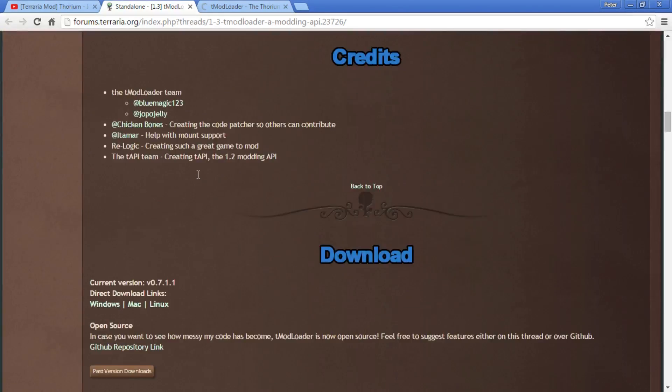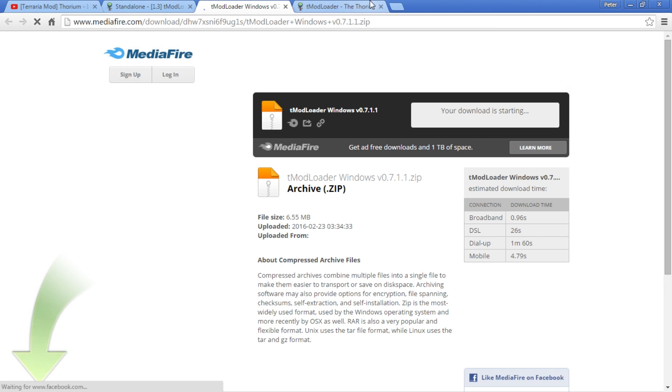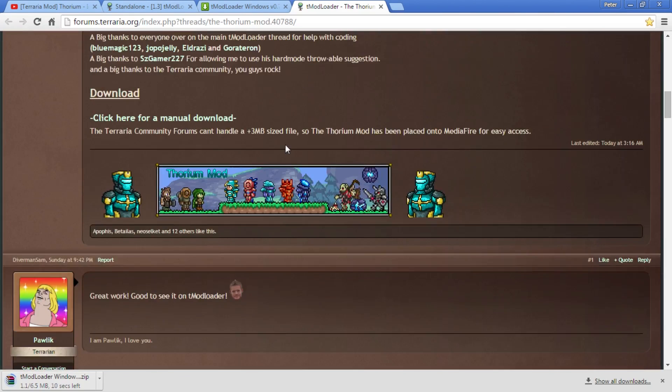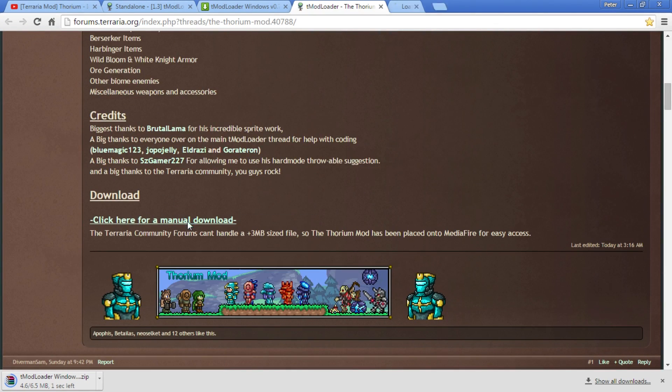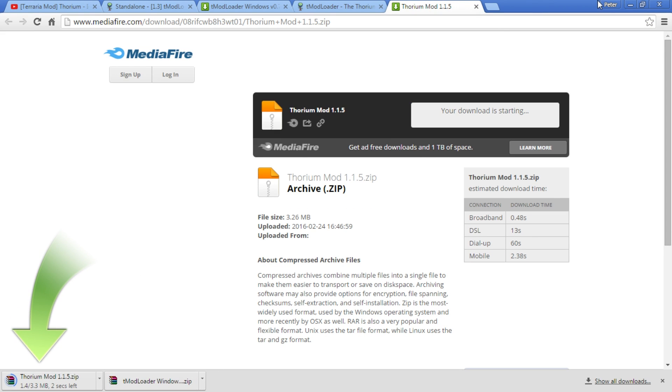I'm going to open both of these and scroll all the way down and download the version for your corresponding operating system. I'm going to download Windows. I'm going to start downloading that as I look for the Thorium mod. Manual download — I'll click that. So we're going to download the Thorium mod now. And there we go, we've got both of these.